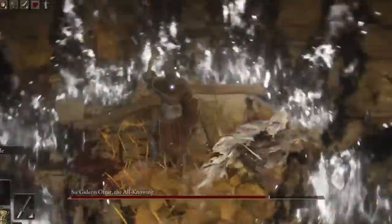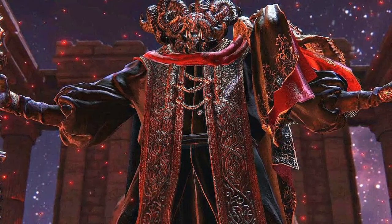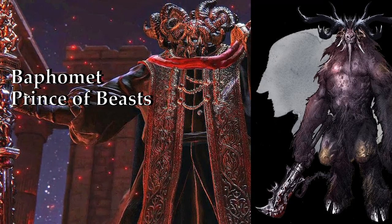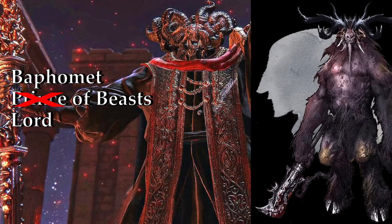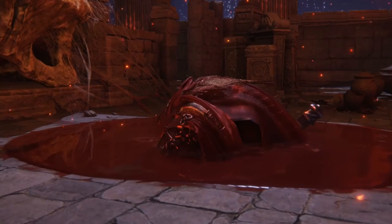And then before we get to the final bosses, we gotta talk about a couple of the optional ones. We have Mohg, Lord of Blood, and I think he works perfectly well with Baphomet. Visually, as far as the face goes, it looks pretty spot on. He's the Prince of Beasts, but we can just alter that to instead of being a prince, more of a lord, and instead of being a beast, we do it of blood. I had a lot of trouble with this boss, but he's a CR 23. It works pretty well. And to fit in with the Lord of Blood aspect, he already has the ability Heart Cleaver, which deals 2d10+10 force damage.